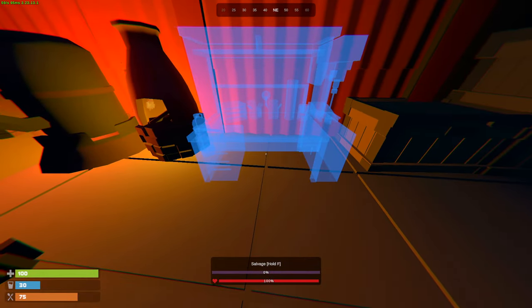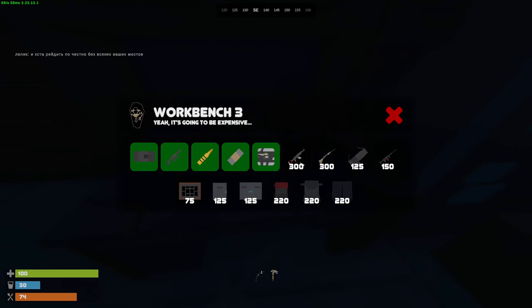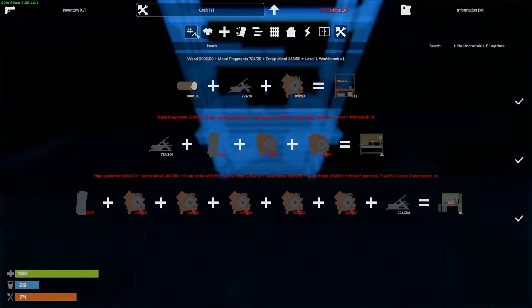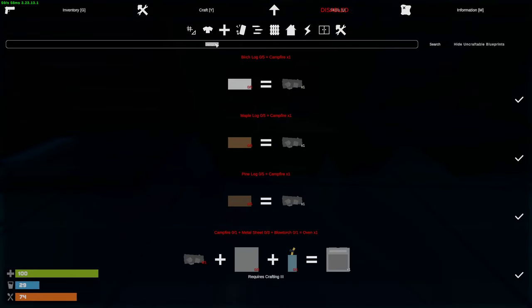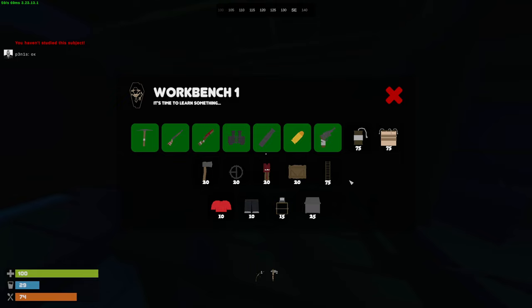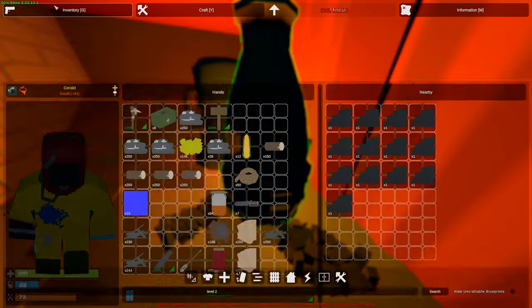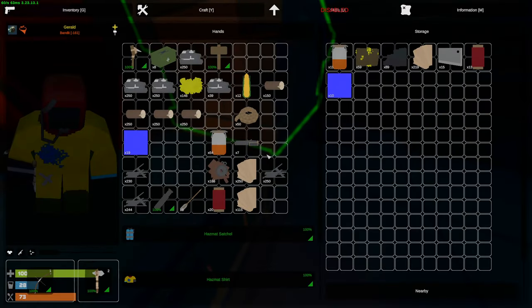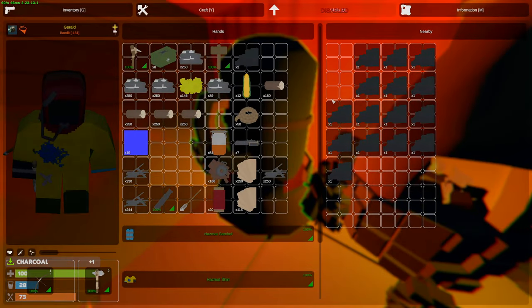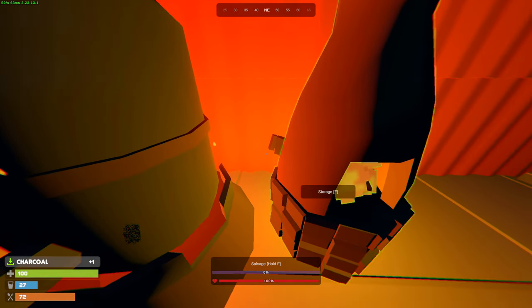I got myself a level three workbench and also level one. Let's put them next to the tool cupboard. I've learned until C4 on the tech tree. We can learn AK and Bolt very soon. At level one we learned until revolver and have double pump. For level two we just need a bit more high quality, which we don't have sadly. Our refinery is full. We can smelt so many more ores — maybe I'll make a second furnace or large furnace. We're getting a lot of charcoal. Next I'm probably going to go to Airfield — pretty sure there'll be a lot of elite crates there.